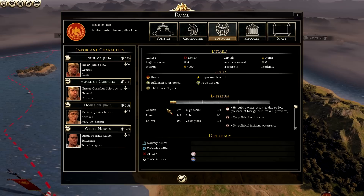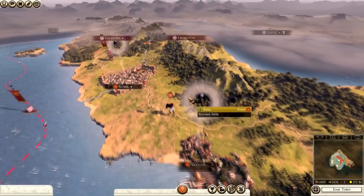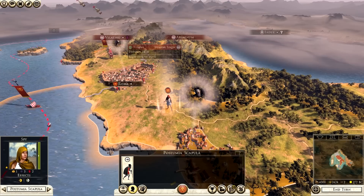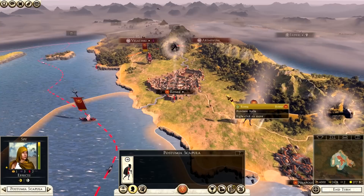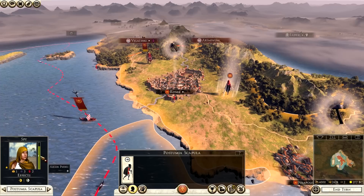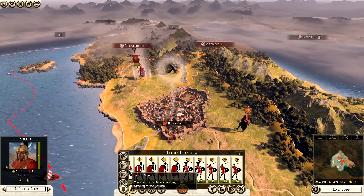At imperium level 2 we can have 4 armies, 2 fleets, issue 1 edict, have 1 champion, 1 spy, and 1 dignitary. Agents work differently but are also quite similar. Agents are not really as good in this game as they are in Shogun 2 - there's not much depth. To demonstrate, if we locate our spy, the best thing to do with him is counterintelligence - take him north.